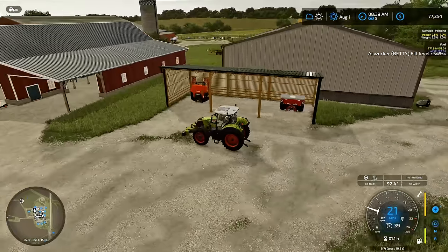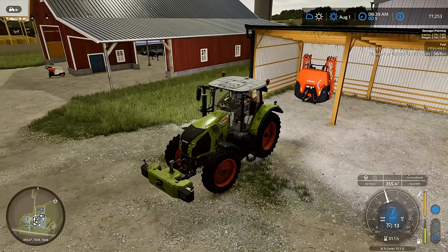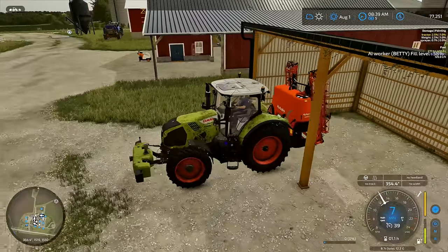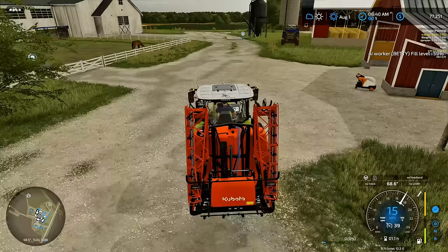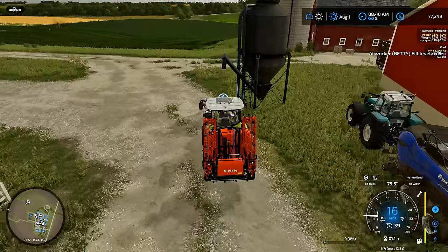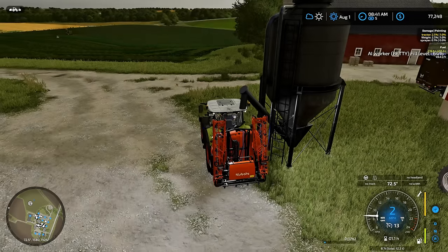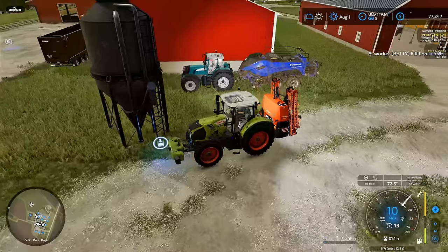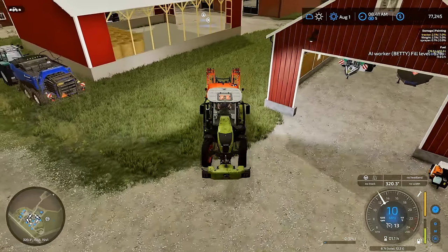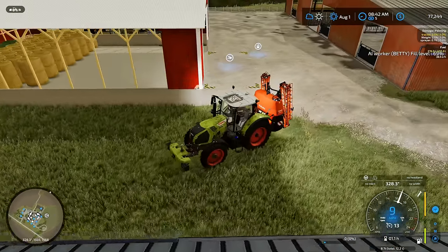I grabbed the class here because we're going to grab our sprayer and we're going to put some lime down. We're using liquid lime because it's just a lot more cost effective, a lot more efficient, and it's just a great option. Let me just make sure that we can use that — this field station does not support that, which is fine, we will have to buy the pallets. Right now we just have to focus on the canola fields because those are our priority.